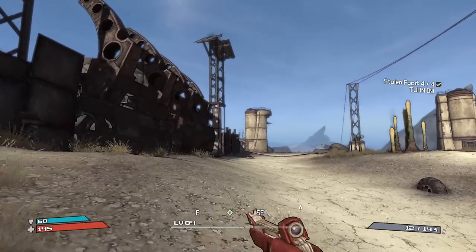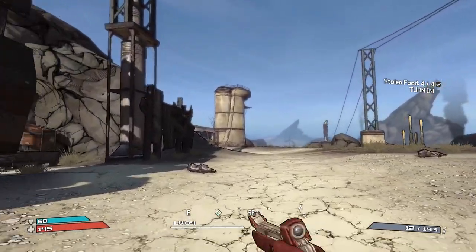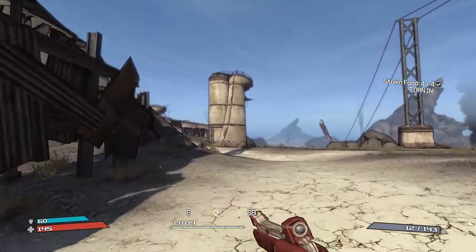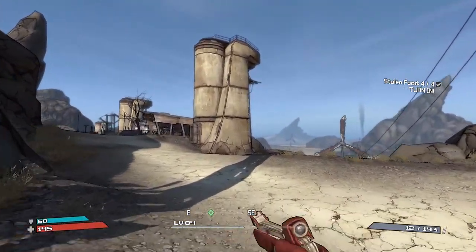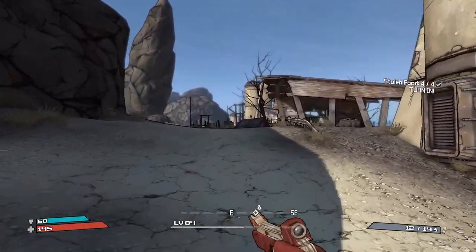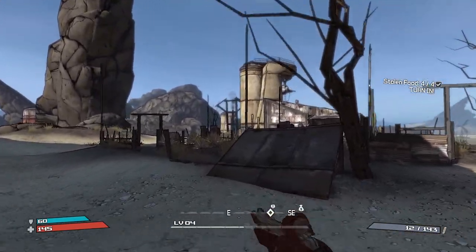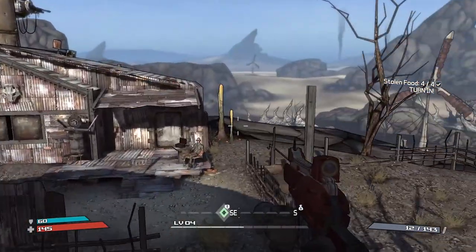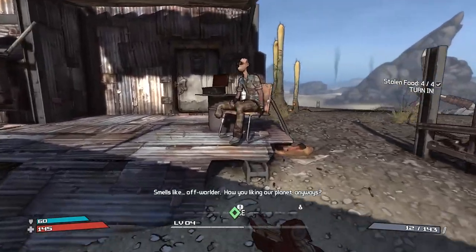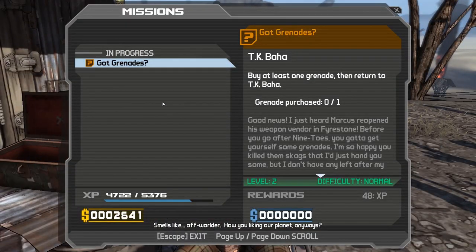Not long until we get to beat up Nine Toes and that's where the experience lies. Oh man, there's a heap of high-leveled enemies there in Skag Gully. The names of these locations in Borderlands are pretty weird to say — it just makes sense when you read it, but saying it out loud sounds so silly.